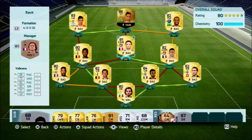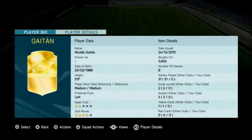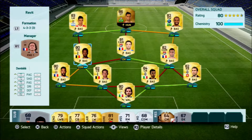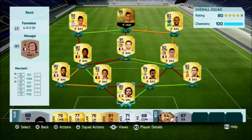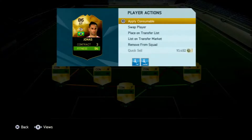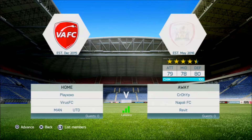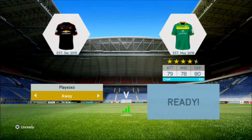We've got Valbuena in the center mid spot — he won't make a great defensive CM but he'll be a good attacking option. Goncalves is a perfect link, and there's a strong link to Gaitan, who has now gone to Atletico Madrid. We've also got Dembele and Vertonghen — perfect link — with Cliche at left back and the Juventus right-hand side with Marchetti in goal. I might need to apply a fitness card to Jonas.